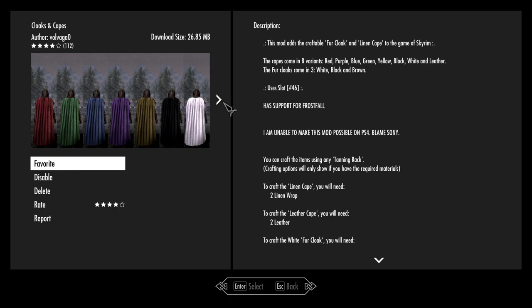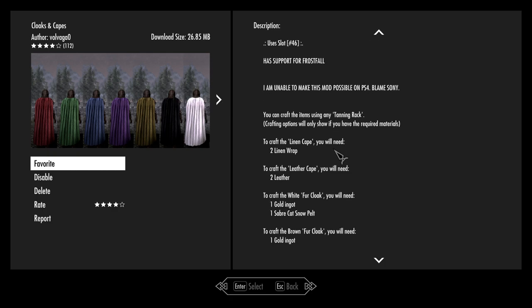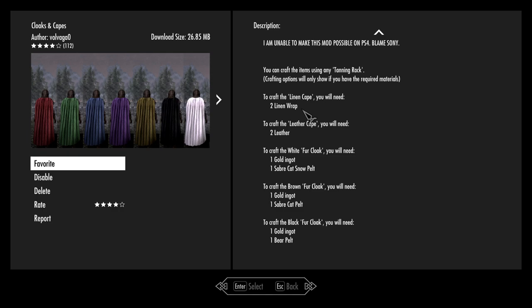As you can see they look quite fancy and there's a few different types you can make. You can make some basic ones using linen, you can make some leather ones using leather, and then you get into some really cool fur cloaks that require a couple different things to make as well. So in addition to things like saber cat pelts, you also might need things like ingots and whatnot to be able to create them.